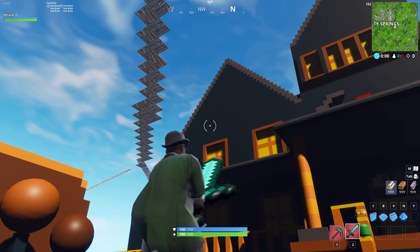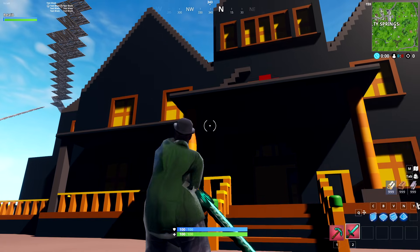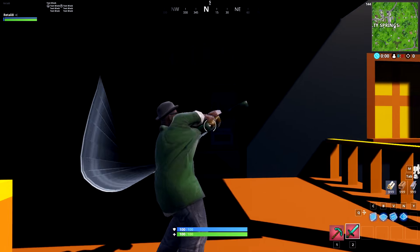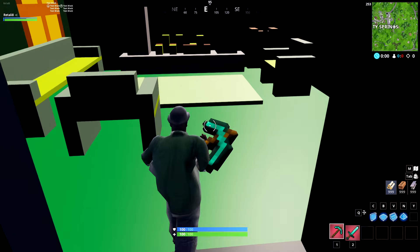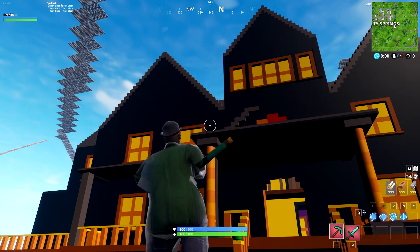So you guys guessed it — we're inside of Fortnite as Big Smoke in a Roblox map with a Minecraft sword. What's going to happen next? The shadows are a little annoying. And there we go, that's a lot better. Look at this — apparently this is a Halloween house from Roblox.